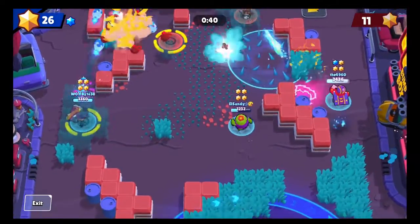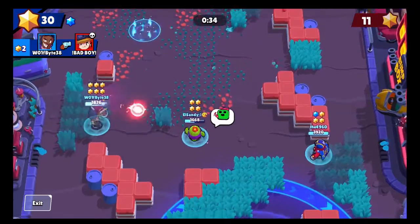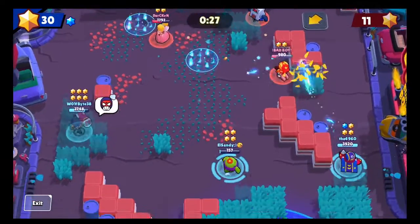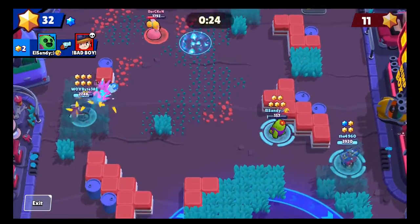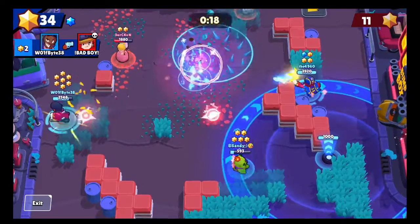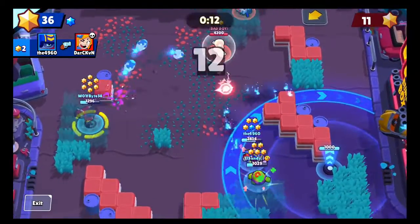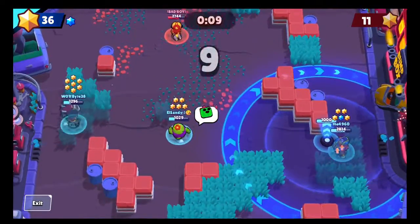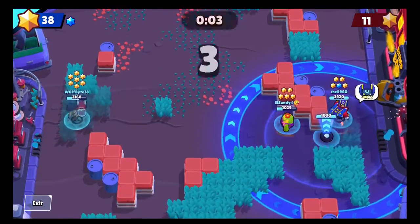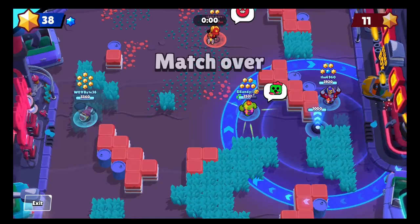I started off these matches just wanting to open up their grass so they couldn't hide and we had a better chance at seeing them coming. I don't know how I feel about the Spike pick in Bounty — I really like playing Spike but I feel like he's so weak. Even though he can do a lot of damage, his reload speed just detracts from his DPS, and because he's so squishy it's just not really worth playing Spike. But that said, we had the Stu carry and the Brock carry here.